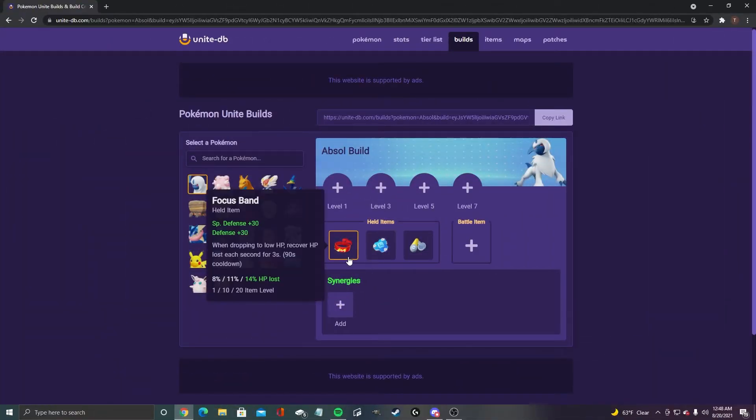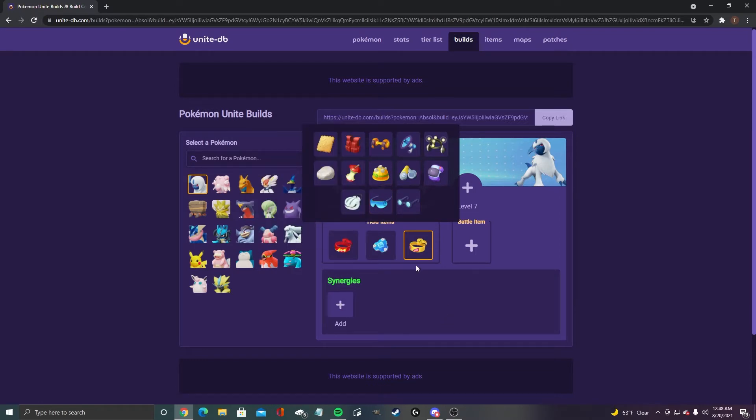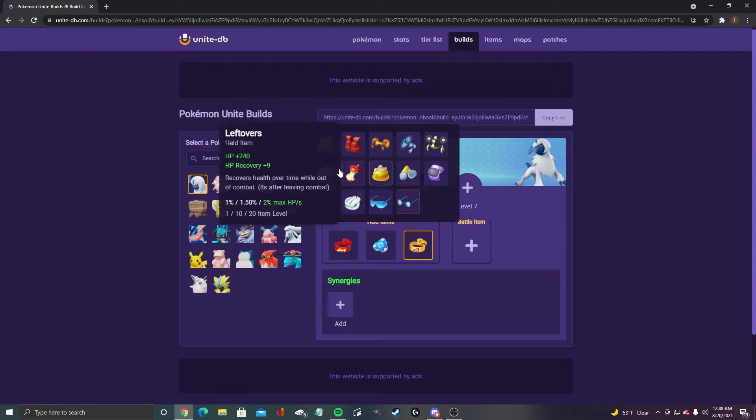Alright guys, here's my Absol build. We got focus band, buddy barrier, and scope lens. You can also justify putting a muscle band in there if you wanted to, but I feel like scope lens is the way to go with Absol for the crit.